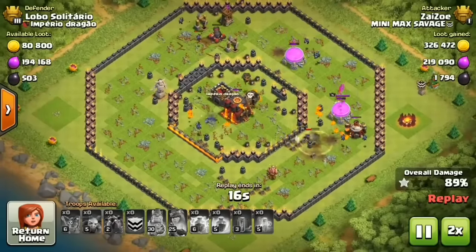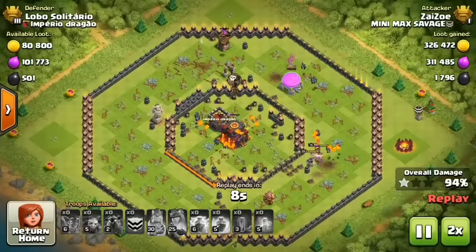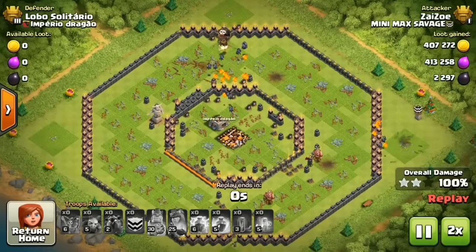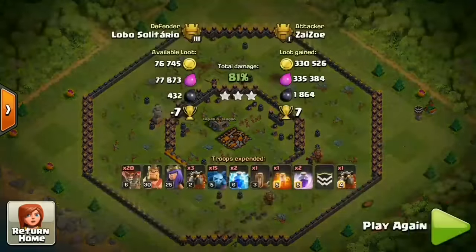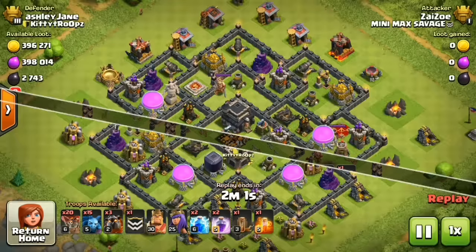And this is why I like using Lava Loon — for Town Hall 9s, 9.5s, and even some 10s. It's an extremely strong strat, but not that great on the 11s. I'm thinking I might switch to Baby Dragons for the last 100. We'll see — I'll play this one out after the day and see how things go.